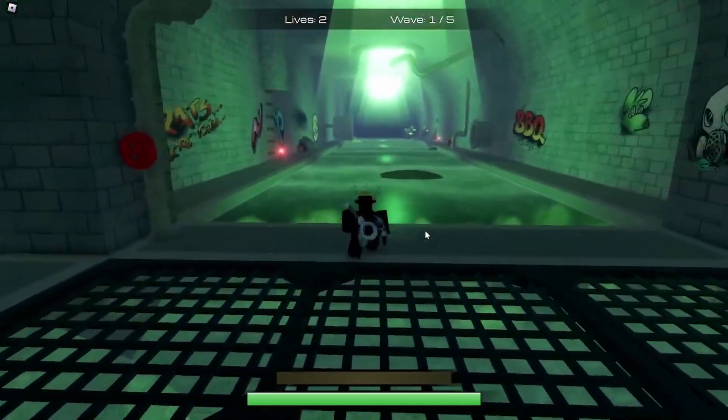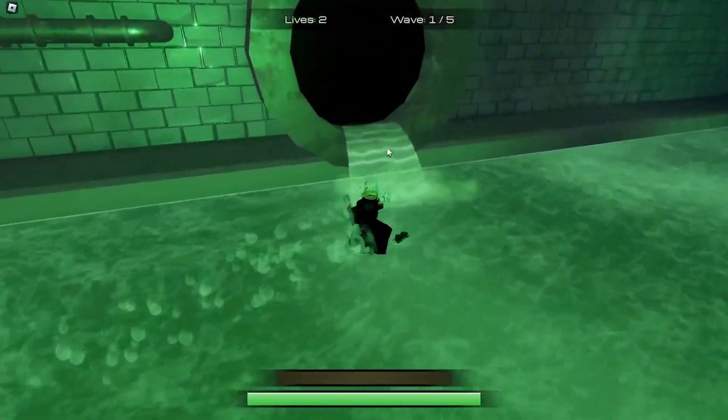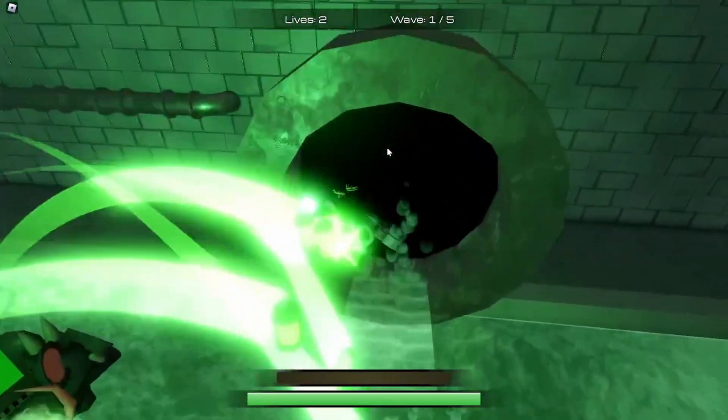Next, go to the rat sewer tunnel — this specific one. Go to the end of the tunnel and on your left there is a pipe. Jump in that pipe.